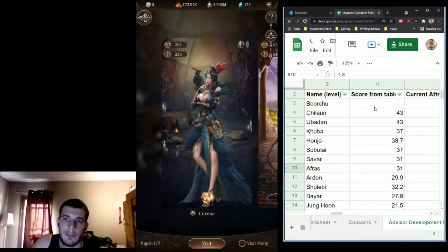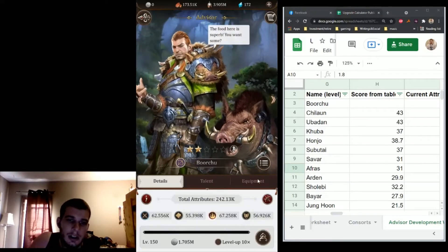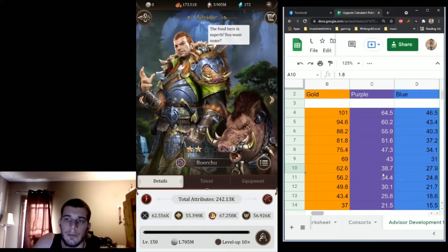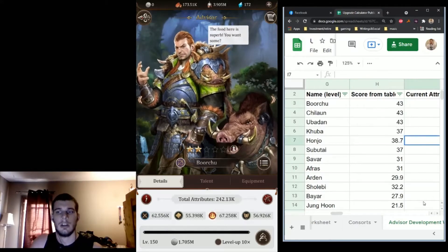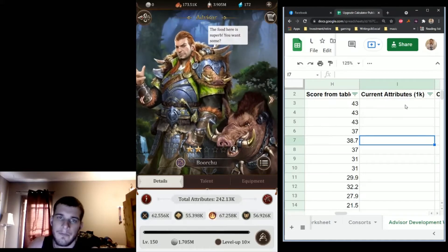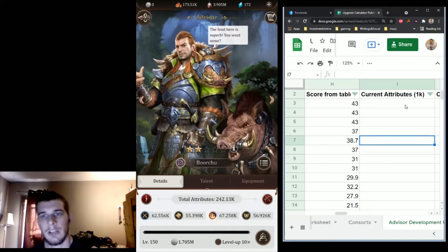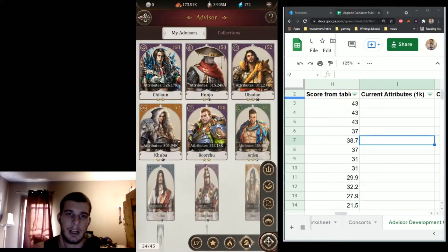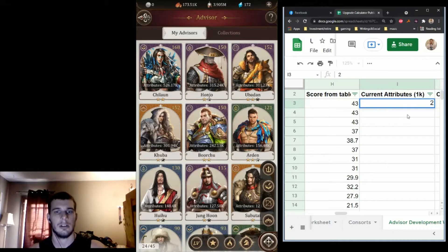I've already filled out most of these, but I'll take Borgsu — however you pronounce his name — as an example. Going over to advisors now. He is a two-star purple, so two-star purple here is going to be a base score of 43. I'll go ahead and pop that in — 43 — and then enter his current attributes. Entering the attributes is a way to lump together everything you've done to develop them, because their attributes will be made higher by the consorts, the equipment, and level. He's at 24k, so I'll throw that in there.